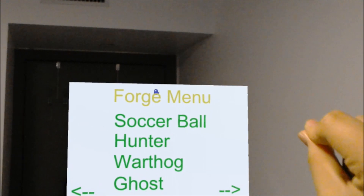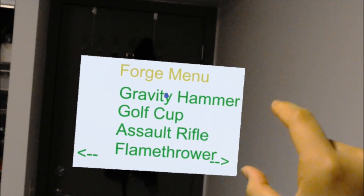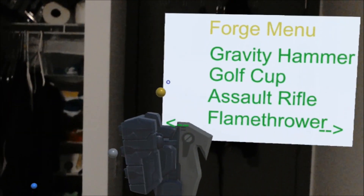As you can see from the menu, I can just tap on it and then move the menu around, tap on it and spawn objects off of it. Right now in this particular build, there are only 12 objects available that you can spawn.